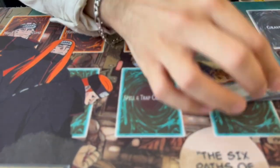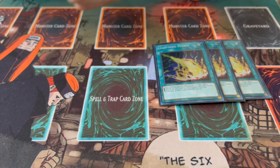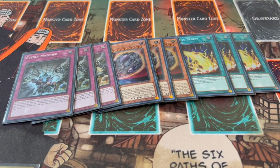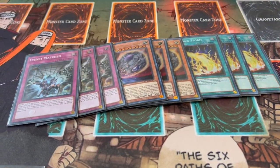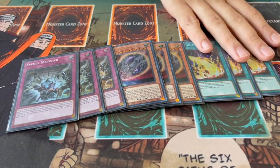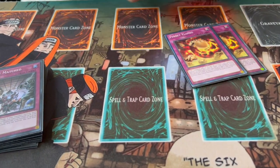For the side deck — the nine going-second cards are three Lightning Storm, three Nibiru, and three Evenly Matched. You just need to be able to go second and not lose games. These are great into Kashtira, Spright, back row decks, and pretty much everything in the format.